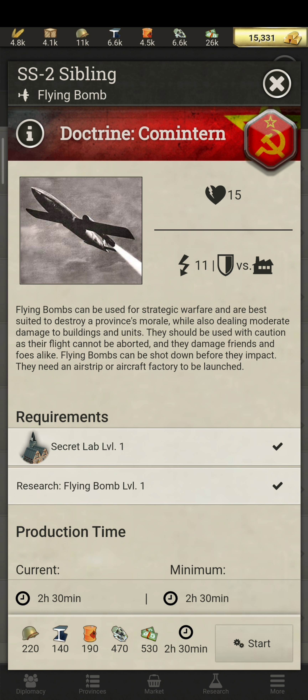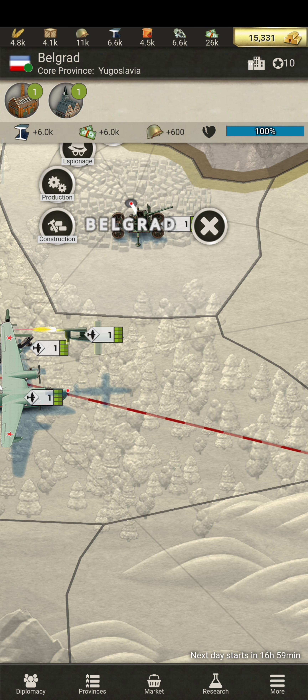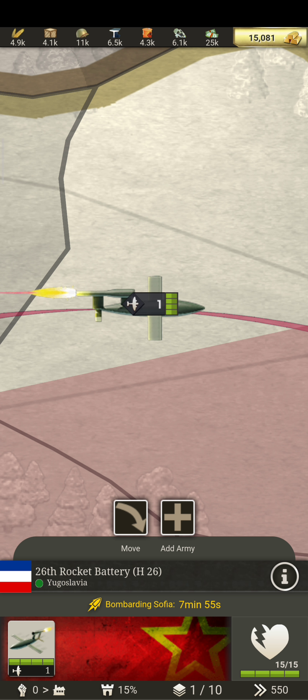This is a flying bomb. It has 15 hit points or health. Flying bombs can be used for a starting warframe and the best way to destroy a province. They deal area damage to buildings and units. They should be used with caution as their flight cannot be aborted and they damage friendly and enemy forces alike. Flying bombs can be shot down before impact. They need an airstrip or aircraft factory to be launched.